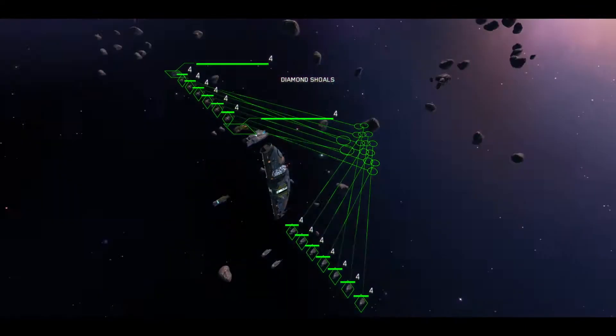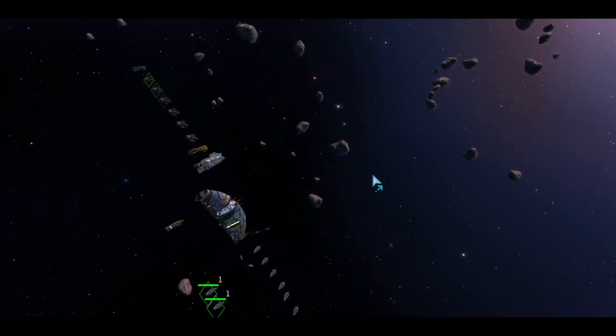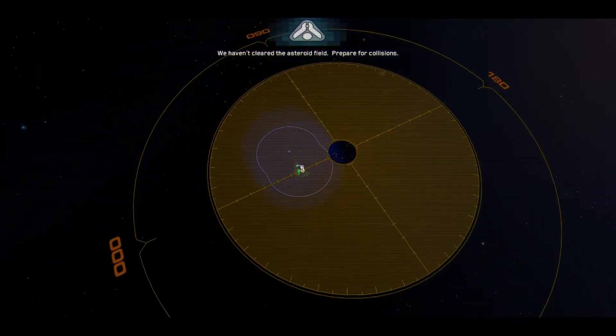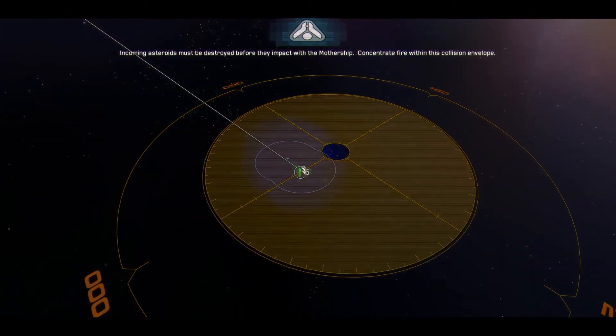Group 4 copies. Destination locked in. Hyperspace jump successful. We haven't cleared the asteroid field. Prepare for collisions. Incoming asteroids must be destroyed before they impact with the mothership.